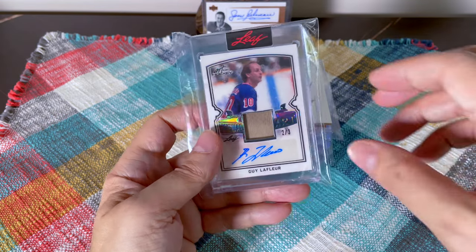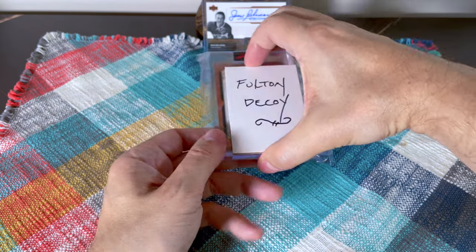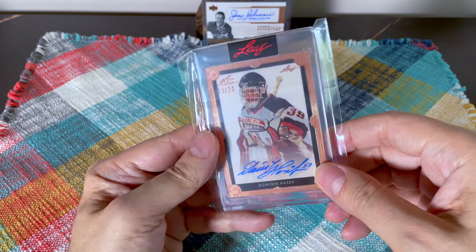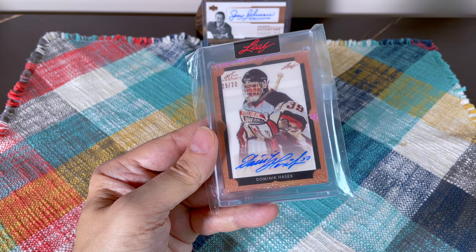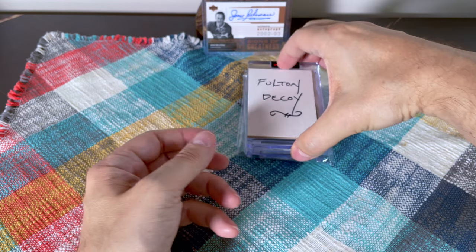I did hit some Lafleurs. Here's the Dominik Hasek — he probably cost about $25 to $26 for the spot, I can't remember exactly. Really nice to hit a Dominik Hasek auto, though a base Hasek probably goes for about $30 is my best guess.